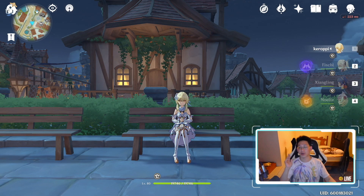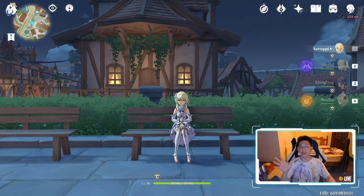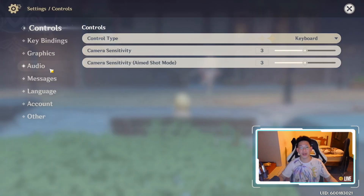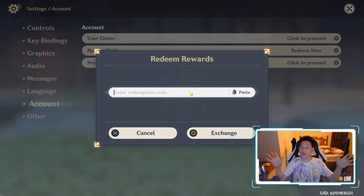First of all, I want you guys to try these three codes to make sure you redeem them and get your free primogems. To redeem codes without going to a website — avoiding fake websites — just log into the game, press Escape, go to the Settings button, go to Account, and click Redeem Code. You'll be greeted with a window where you just type in the code, and you'll be perfectly safe.